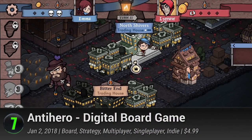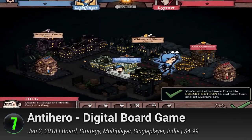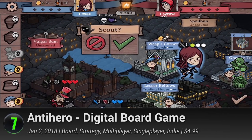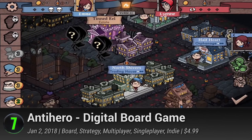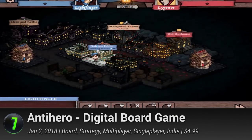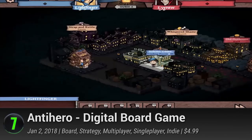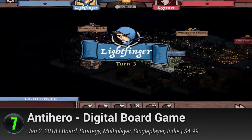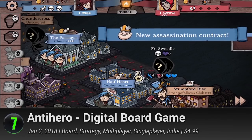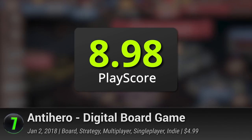7. Antihero — a digital board game, a turn-based strategy by indie developer Tim Conkling. Travel back to the gaslit streets of the Victorian era and become the leader of the city's up-and-coming thieves' guild. Its gameplay mixes elements from the macro-focused 4X genre and the character-centric RPGs. Lurk in the shadows and pave your way to becoming master thief with deeds that range from small-time pickpocketing to overthrowing the bourgeois. Protect the city in story campaign mode or test your light-fingeredness against players around the globe. Proving that good things can come in small packages, Antihero brings all the things we love about board games into one pocket-friendly title. It has a PlayScore of 8.98.